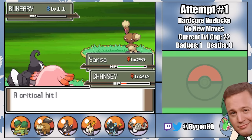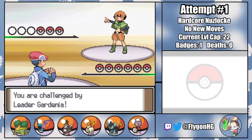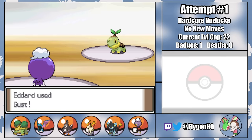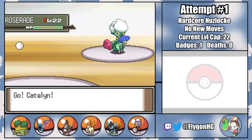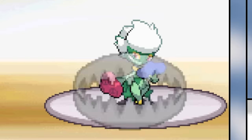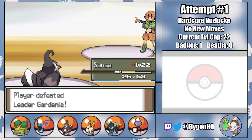Cheryl murders the Buneary that would have been my Eterna Forest encounter, so the next stop is the fight against the second gym leader, Gardenia. We have quite a few counters to her grass types. Adard is able to easily Gust his way through Turtwig and Cherrim, and then Catelyn the Golbat comes in to take care of Roserade. She doesn't know Wing Attack, so we have to use Bite instead. It's actually Sansa who comes in and takes the kill with a needlessly cruel critical hit Wing Attack, winning us the second gym badge.